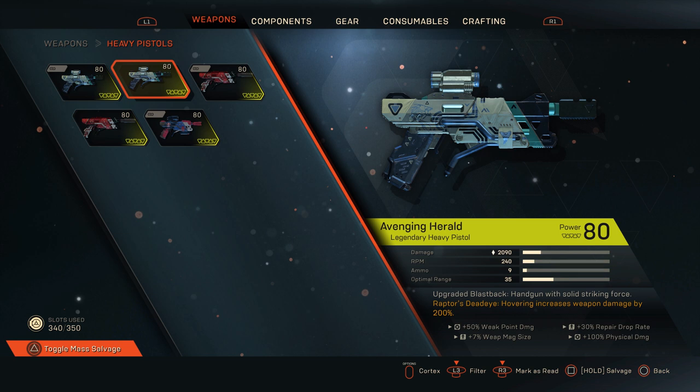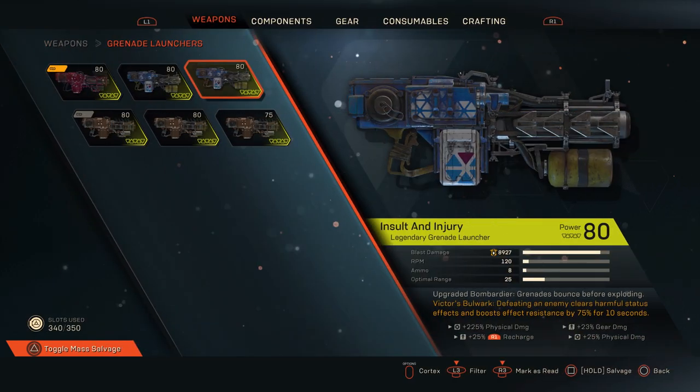The RPM on the Avengers Herald is really low — it's a heavy pistol, not a machine pistol — so you get higher damage per shot but lower fire rate. It has decent optimal range but the ammo could use work. Look for any weapon damage you can get on the item, since you're already getting 200% on top of the base 2,000 damage — anything added is a bonus. It packs a punch, especially for Ranger on single target hits.